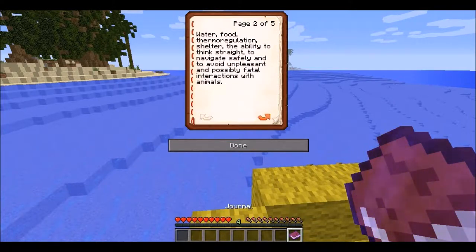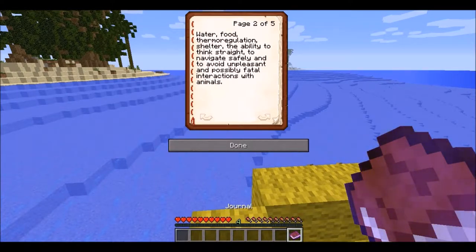Water. Food. Thermal regulation. Shelter. The ability to think straight, to navigate safely, and to avoid unpleasant and possibly fatal interactions with animals. Thermal regulation: cold increases being outdoors during the rain, being outdoors during the night, or being in the water without a boat. Cold can cause hypothermia and death.